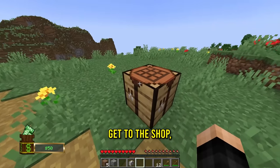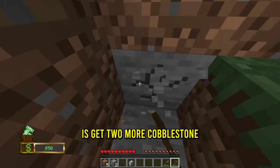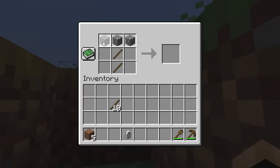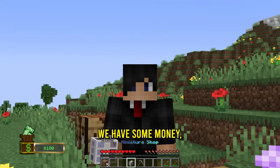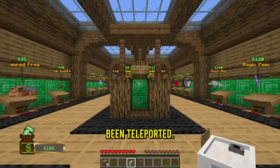Before we get to the shop, let me get one more advancement - all we have to do is get two more cobblestone. And now when I make a stone pickaxe, that's going to be another advancement and a little bit more money. Now that we have some money, let's actually see what we can buy. And we've been teleported.